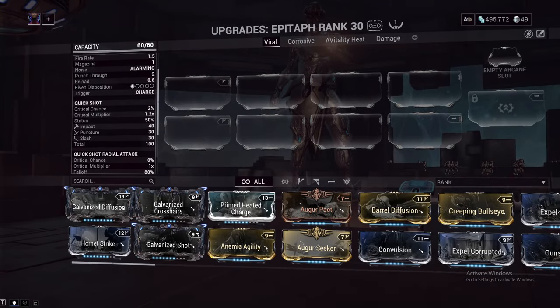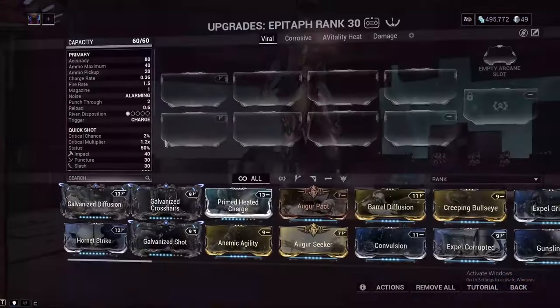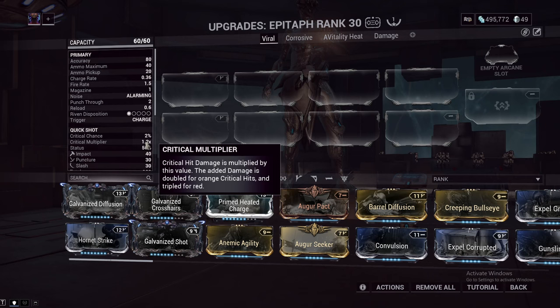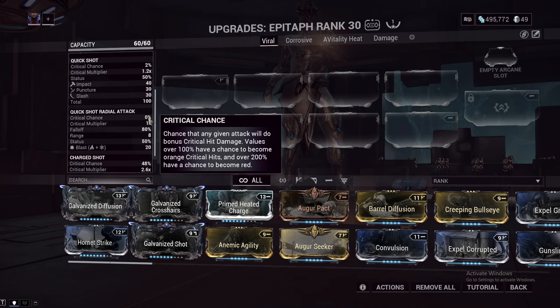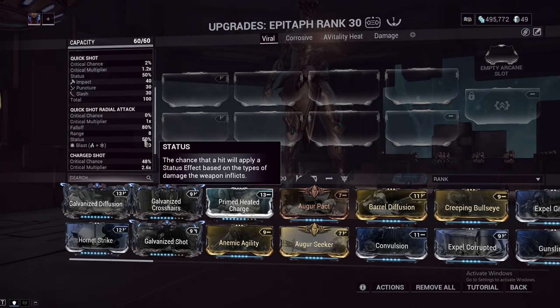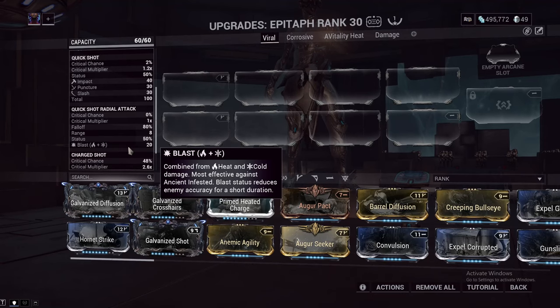Looking at the quick shot — the radial attack, the non-charge — you will see that it has a crit chance of 2 and a critical multiplier of 1.2, but that's because the quick shot is the priming mode of the Epitaph. It has a base status chance of 50%, which is tied with the Kuva Nukor for the highest status chance of any secondary. The radial attack has 0% crit chance, the same 50% status chance, and is separate from the actual quick shot bullet. This also has that innate blast, and even though it doesn't show the cold here, it is a guaranteed cold proc for every single shot.